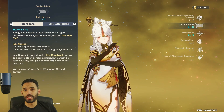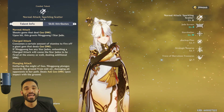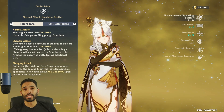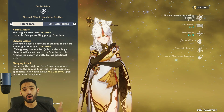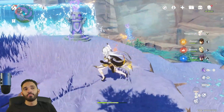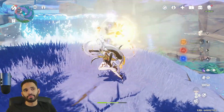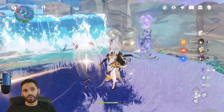Ningguang is one of those characters where her whole kit is amazing — you don't want to skip leveling any specific talent. One thing I like to do is auto attack, dash, auto attack, dash. But for stamina optimization you can also auto attack, jump instead, just to save stamina. Once you get three stacks up behind you, let that charged attack go.